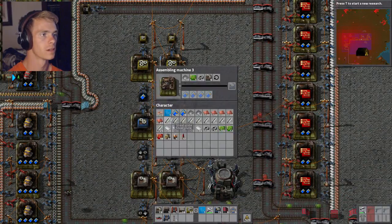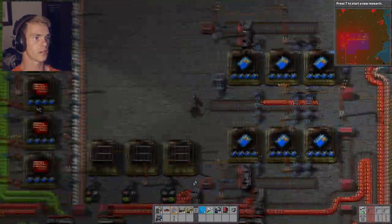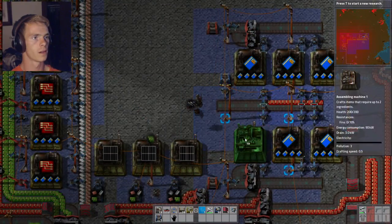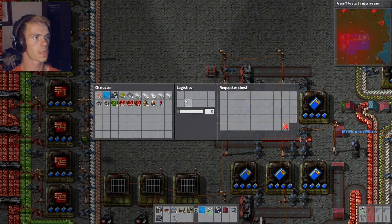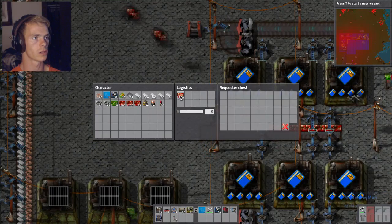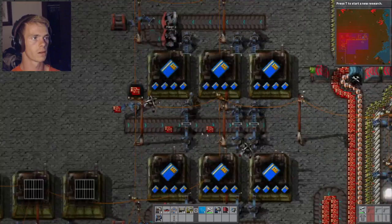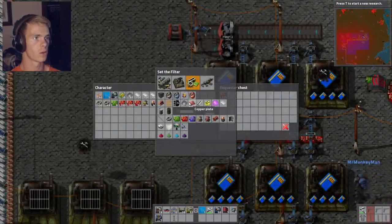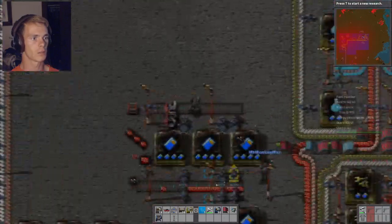I'm gonna turn our accumulator production into solar panel production. Problem is, we're always running out of stuff. Even though we have so much of it, we still run out. I need to request red. No — I need to request... shoot, nah, that's right. I'll do it this way. Red goes here, and then green — we're using a requester chest.